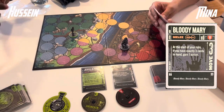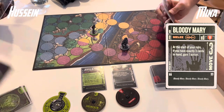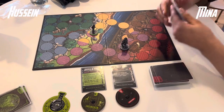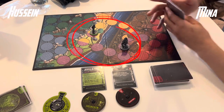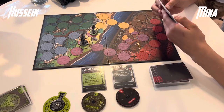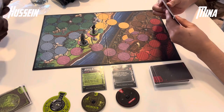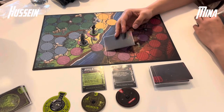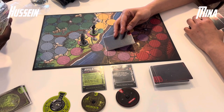At the start of her turn, if she has exactly 3 cards in hand, she gains an action. So two scary solo fighters — one of them being move 3 is definitely a very big deal in this matchup. On turn 2, Mina technically moves 4 spaces; she could have moved 3 and still been in range, but that bit of the boat doesn't connect.